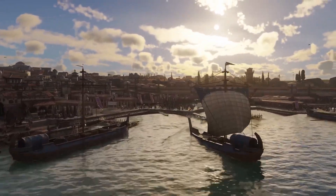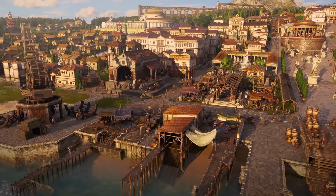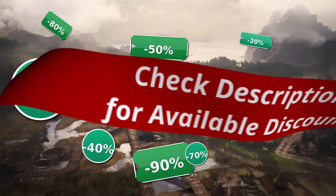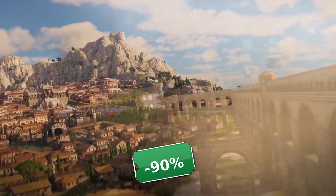But before you choose which one you want, you'll have to buy the game. To help you, we'll leave links in the description to where you can purchase it, and we'll also add links to discounts when such are available. Now let's get to the ways to play it.